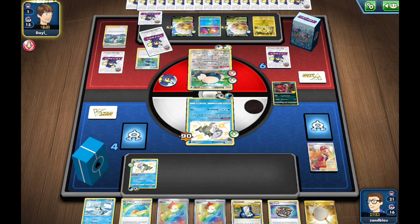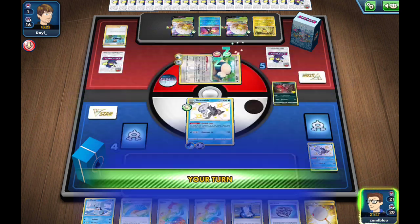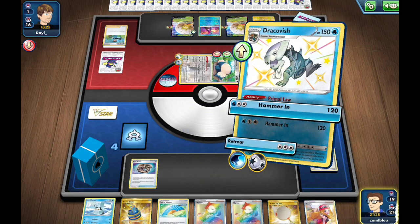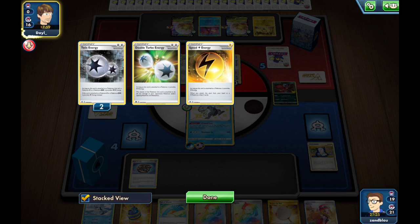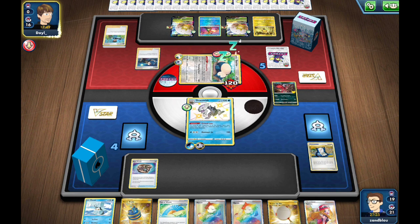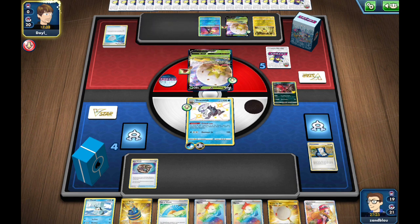I'll put the Twin on the Dracovish and Hammer In — I'll hold my Fan. Two confusions in a row — too strong, dang it. This Regieleki might go down to the Snorlax. There's a Bird Keeper — they're down to one card in deck, which is awkward. This guy is going to stay asleep most likely — only 25% chance to wake up. I'll Hammer In and put pressure, but this might just force a Net and they lose those resources. They don't wake up — they have to get into the Eldegoss, which might force them to Net and lose those energies.